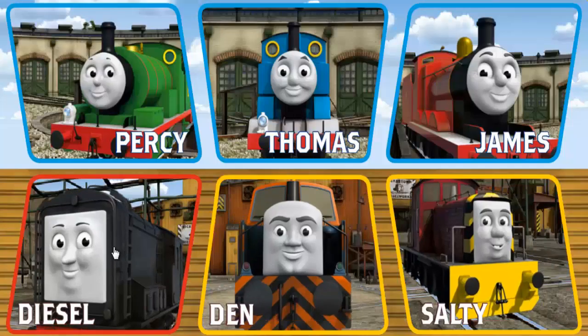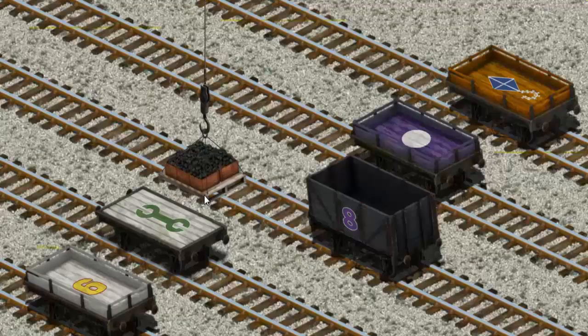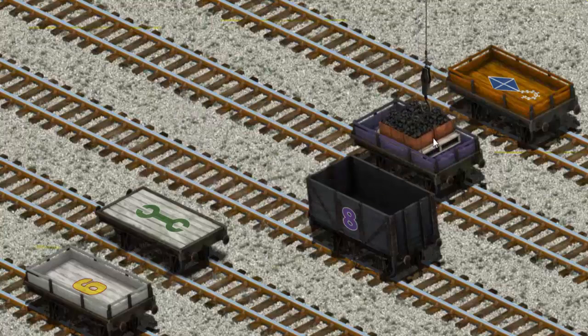It's a busy day at Brendam Docks. Thomas and his friends have many deliveries to make. Diesel must deliver the coal to the steamworks. Help Cranky find the coal. You've found it! Let's lift and load. Now the cargo must be loaded. Help Cranky find the purple flatbed with a white circle. You've found it!